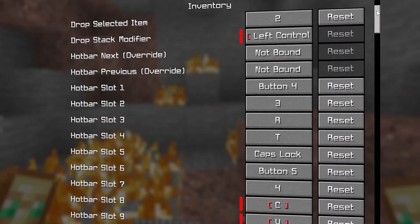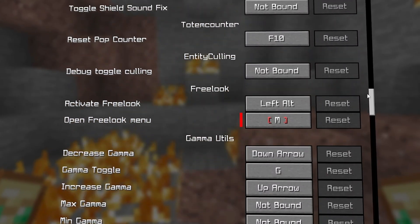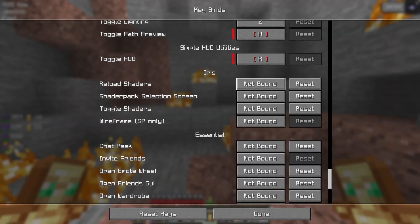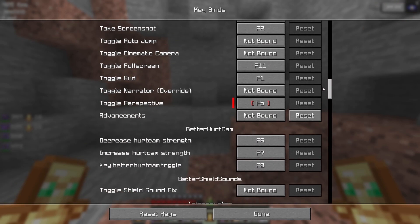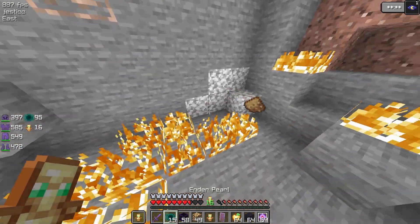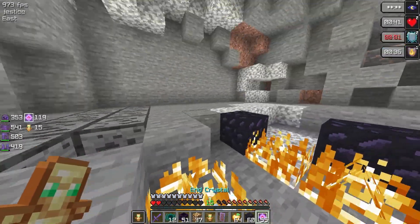Moving on to controls — a lot of these mods have their own keybinds which may interfere with your crystal keybinds, so you'll want to disable many of them. Disable all of Iris's keybinds by clicking on each one and pressing Escape to unbind it. Do the same for Essential — unbind all of it unless you want to bind something to it. Don't touch replay mod keybinds as they don't affect you in game. For the other mods, just change the keybinds to your preference depending on your crystal binds.